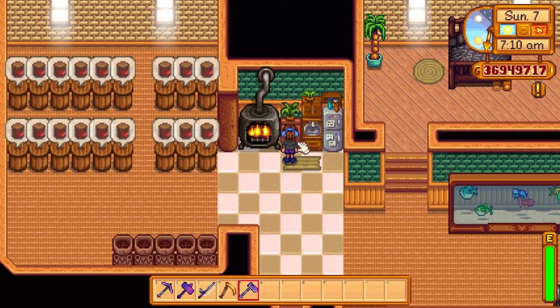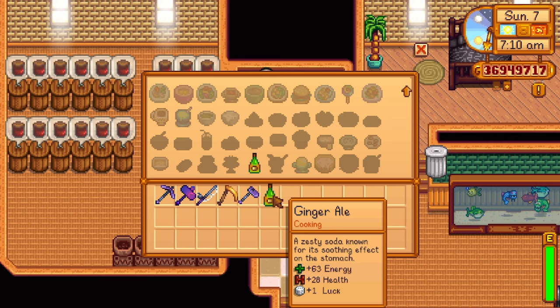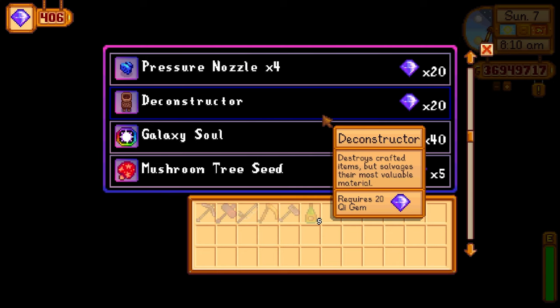Not only that, you can actually cook the ginger ale using key seasoning and it will give you a plus two luck instead of a plus one. I'm going to go into my house on Ginger Island and cook a few ginger ales to show you the difference between a regular ginger ale and an enhanced one created using key seasoning. The regular ginger ale gives a plus one to luck, which is still amazing especially combined with food buffs.